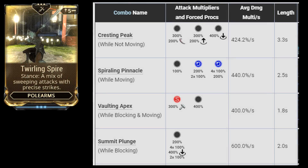The third stance, Twirling Spire, has a bit less damage per second, but it inflicts a forced slash proc with 200% damage and lifts enemies. Remember that the lifted effect also counts for condition overload. Personally, I find this one a bit awkward to use since it will fling enemies away from my attacks.